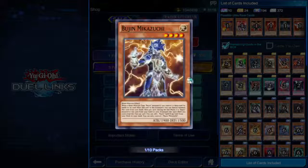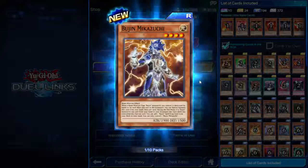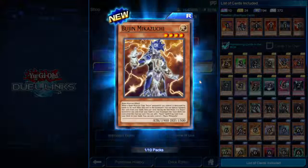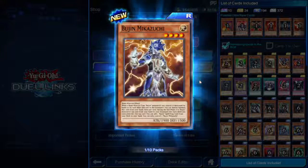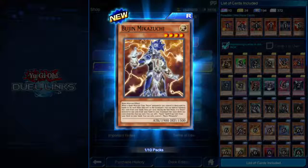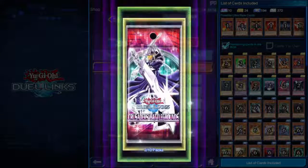Bujin Mikazuchi, four star, 1900 attack, Beast-Warrior. When a Beast-Warrior type Bujin monster you control is destroyed by battle or card effect and sent to the graveyard, you can special summon this card from your hand. Once per turn during the end phase, if a Bujin monster was sent from your hand to your graveyard this turn, you can add one Bujin spell or trap from your deck to your hand. The whole thing with Bujins is there's a subset called Bujingis that activate their effects in the graveyard to power up the main Bujins.